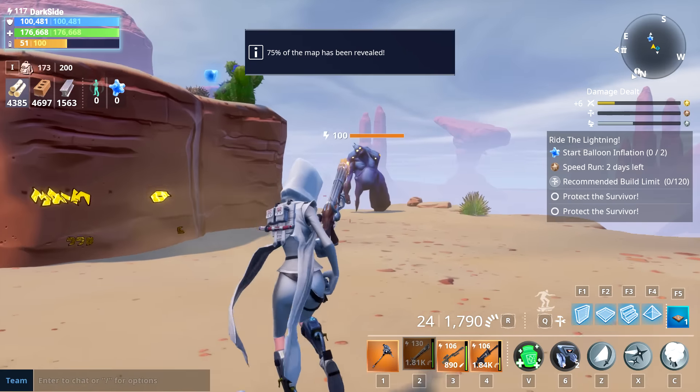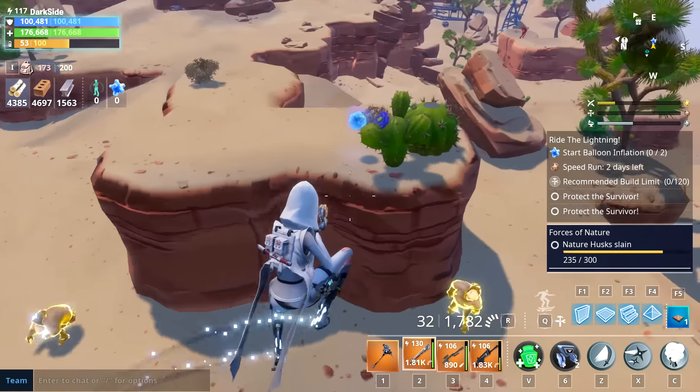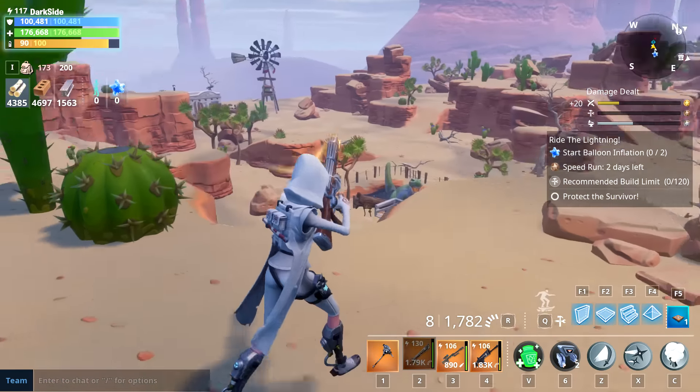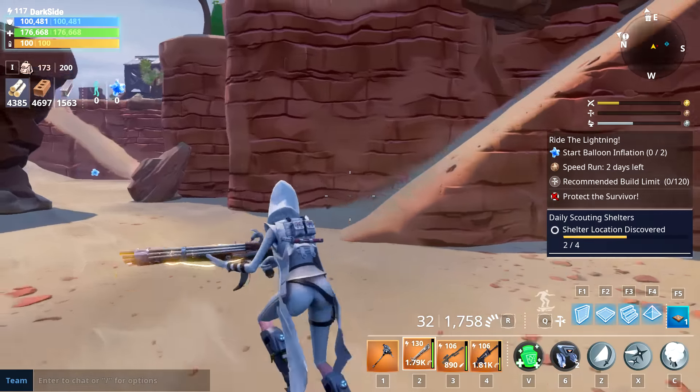So before we start, please keep in mind that I'm not even using a soldier — this is a ninja. So there's no actual damage buff for this weapon here with this ninja. Only the support bonus that gave me more crit damage — that's it. Alright, how long is it gonna take us to kill a power 100 smasher? Here we go.